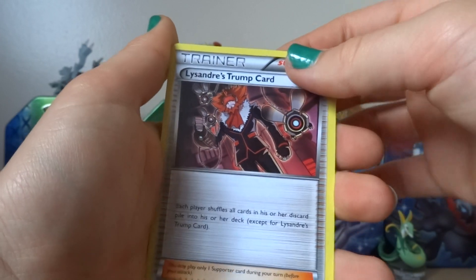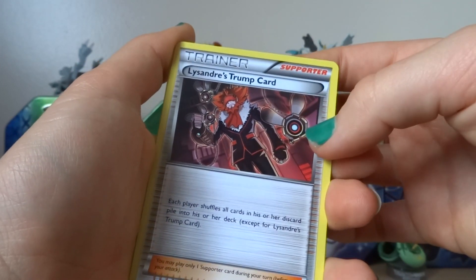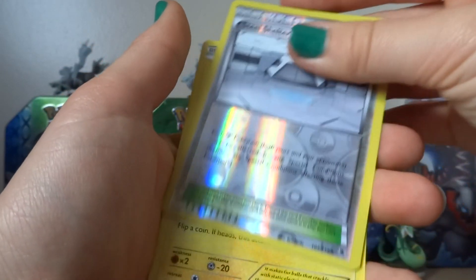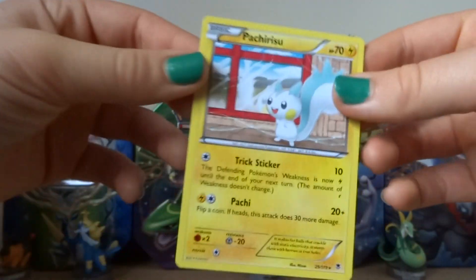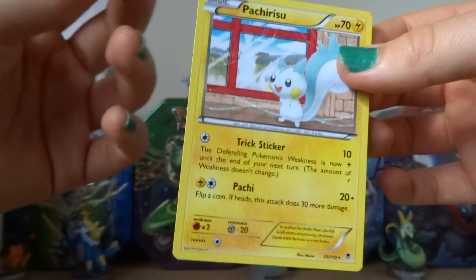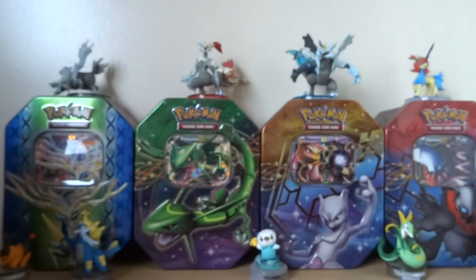Lysandra Trumpcard — weird stuff on his back. A reverse Steel Shelter, which is a stadium card. And a Pachirisu — I like that. It looks like something's exploding in the background.